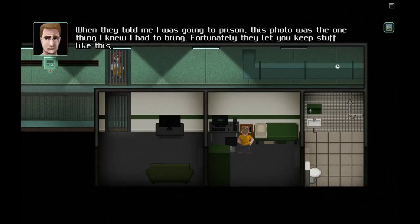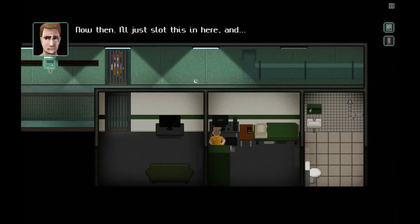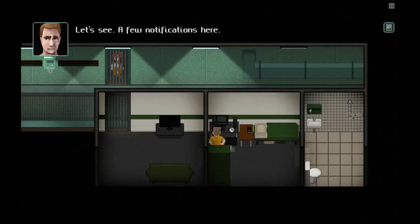When they told me I was going to prison, this photo was the one thing I knew I had to bring. Fortunately, they let you keep stuff like this. We also have a computer here which we can access — we'll get a login stick. We can apply the login stick to the computer, demonstrating that we can use objects from our inventory on other objects in the world and interact with them as such.